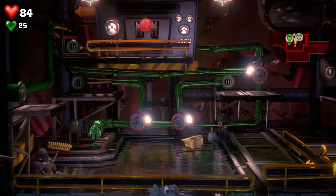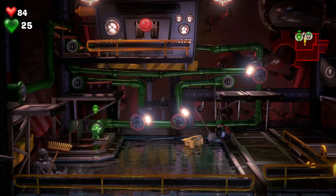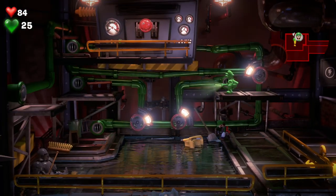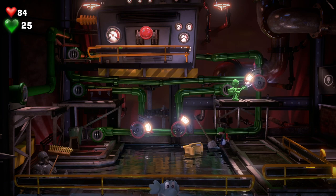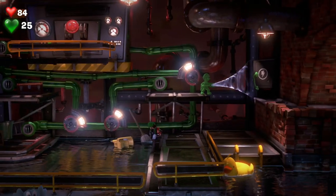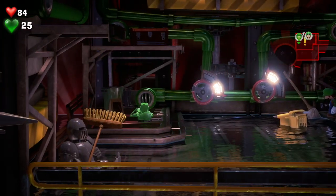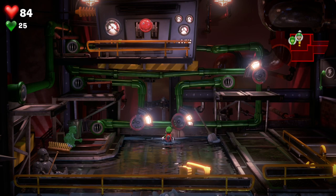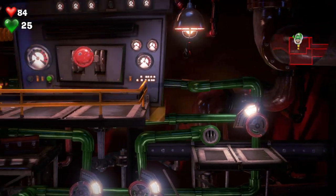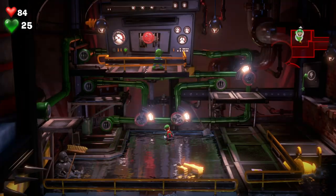For this part, have Gooigi on the other platform and then switch to Luigi. Turn the pipe closest to us to the left hand side, switch to Gooigi, send him through and he should end up on this platform. Then turn the valve to the right hand side. Send Gooigi back to the first platform. Now switch to Luigi, make him hoover that switch valve to the right hand side. So all valves are now pointing to the right hand side. Send Gooigi through and he ends up at the top. Here we can flip the switch and drain all the water out.